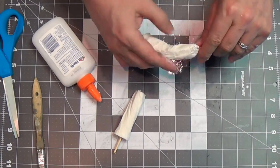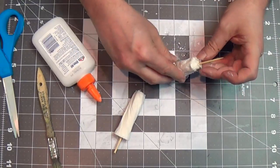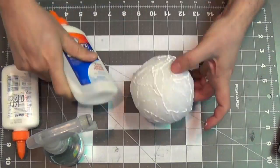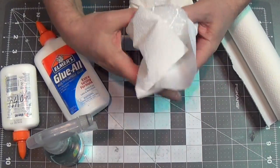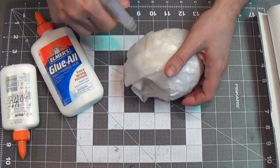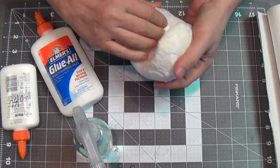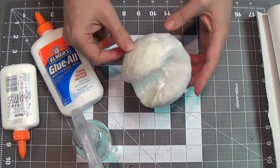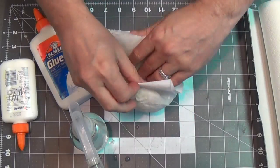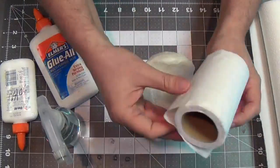I bend the stick to get a bent leg. If you have any problem with the toilet paper sticking, you can use the brush. Now I'm putting some white glue on the head — the styrofoam ball — and pulling paper towel around it, spraying some water on there to stick it to the glue. This starts the shell over the styrofoam. I put some TP into the mouth area, building it out.